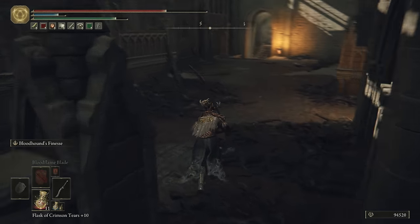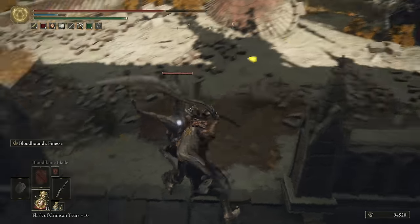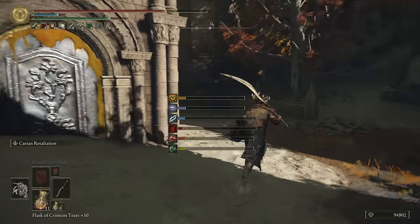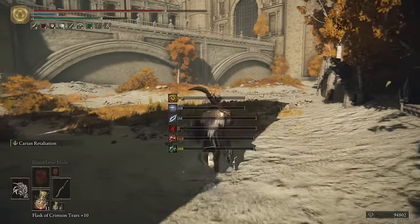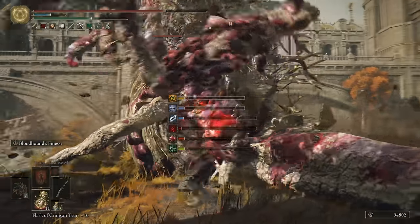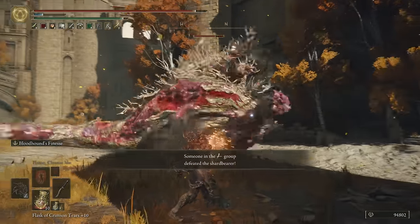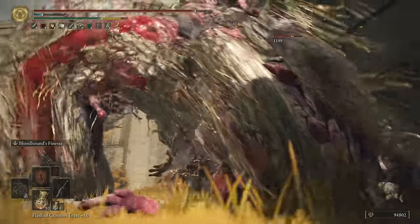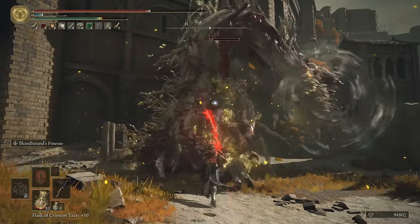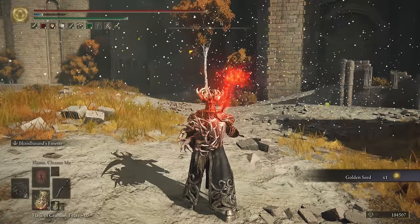Head on over here — where's the bridge? We have a seed beast coming up. After the seed beast, we're going to drop and go towards that guy. Just hoping the bleed would kill him — not quite, but pretty close. You should take this guy down with ease. Golden seed off of him.